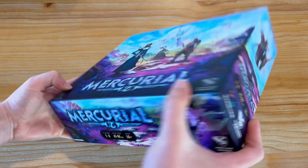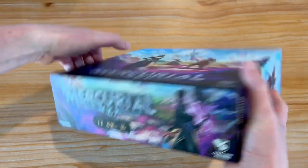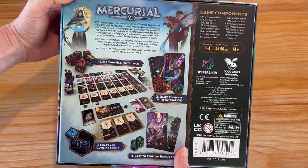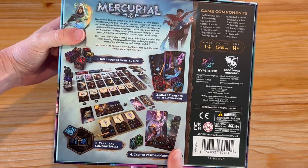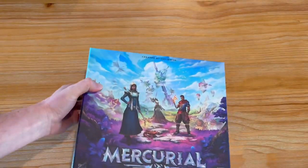I imagine it's going to be the same stuff, just more artwork on the side, and we saw that side — beautiful, looks actually quite nice. Roll elemental dice. Shape elements with alterations. Craft combined spells. Cast to perform heroic deeds.